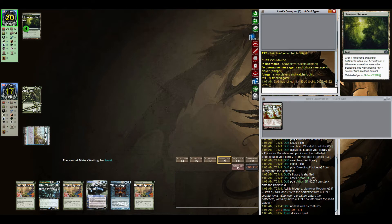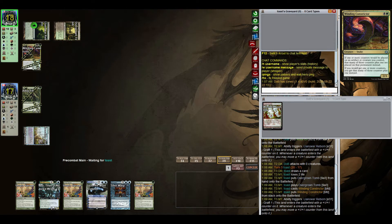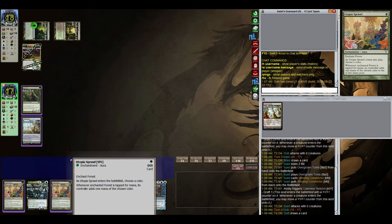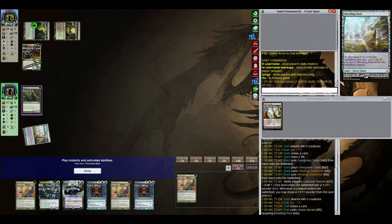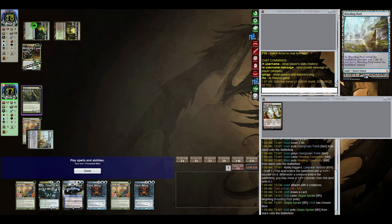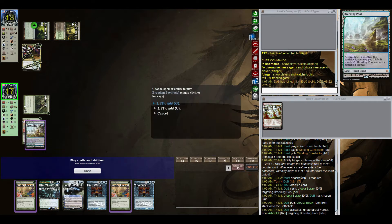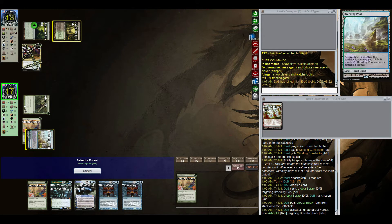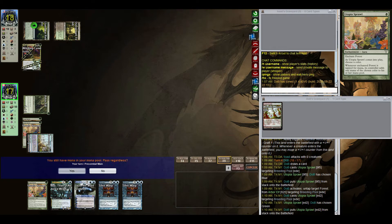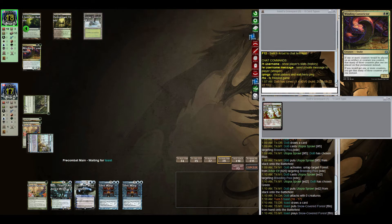Our opening hand was pretty decent because of the amount of Utopia Sprawls. Winding Constrictor comes down — now we have two Time Warps in hand and three Utopia Sprawls, so it's a bit overkill but not bad. We could untap our Breeding Pool, and if I was smart I would have made that first Utopia Sprawl green so we could have played all three Utopia Sprawls this turn, but because I didn't think that through, it didn't happen.